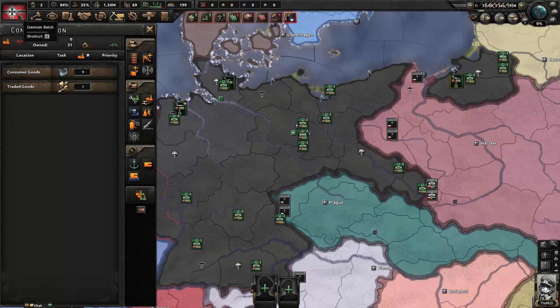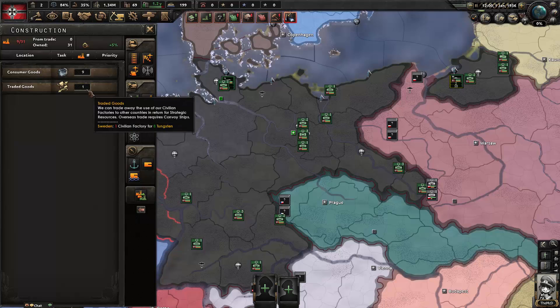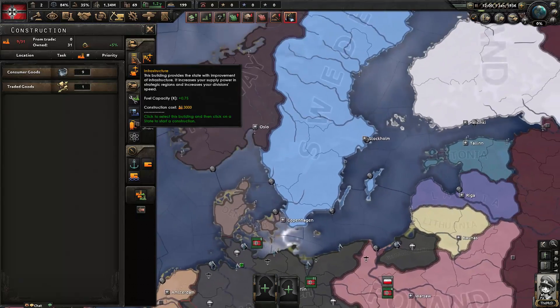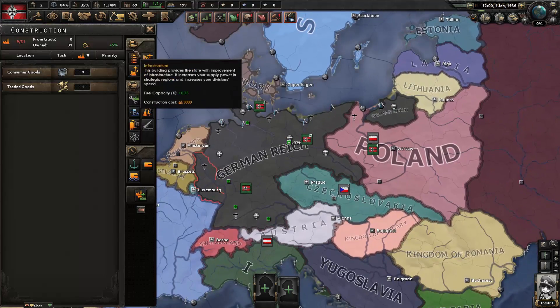We can't just go all-out on building military factories — we need to keep the populace happy. We also see we're already trading: one civilian factory to Sweden for 8 tons of something, which is a historical trade already in there. We'll be throwing that out pretty soon. Something tells me Sweden and Germany weren't on the best of terms during the war.